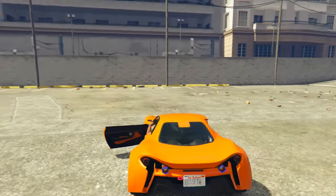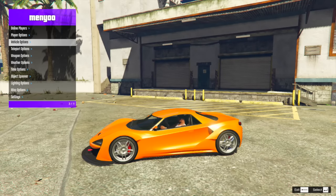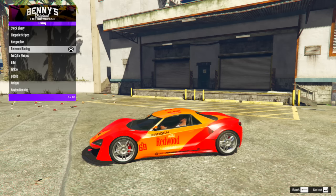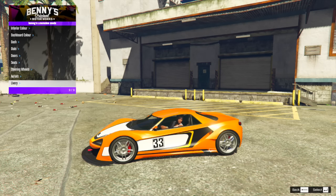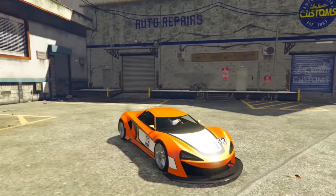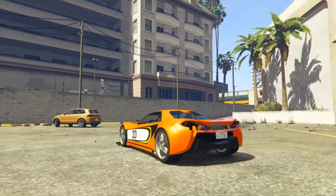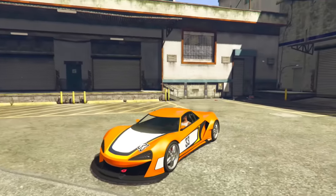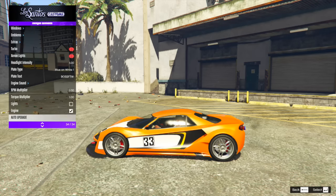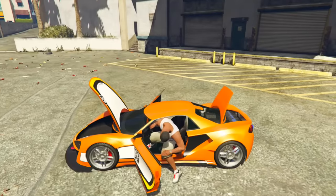In my opinion, the most hyped car from the remaining three is the new supercar, the Progen Itali GTB. You might be really hyped for the bike or the Spectre, but this is the one I'm looking forward to the most. Because it's Progen, it's mostly based off of the real-life McLaren family, which is super cool because we don't have a lot of those in Grand Theft Auto Online. Rockstar like to make references with their liveries to real-life pop culture and movies — we've seen them do this with Fast and Furious.